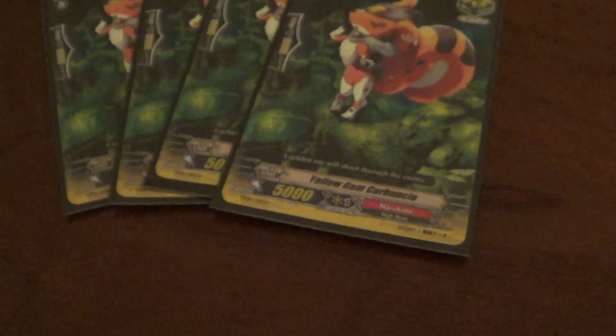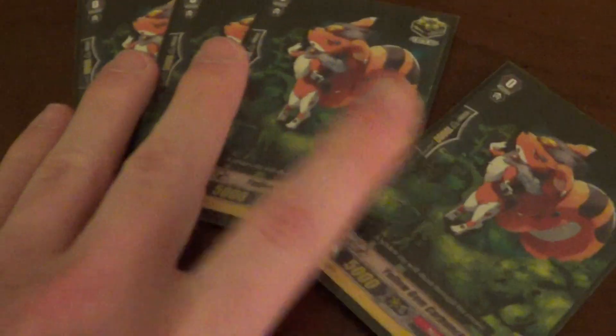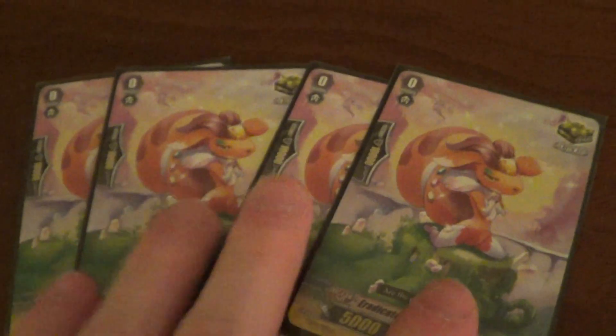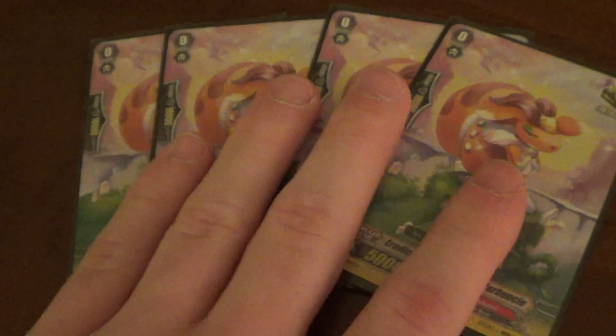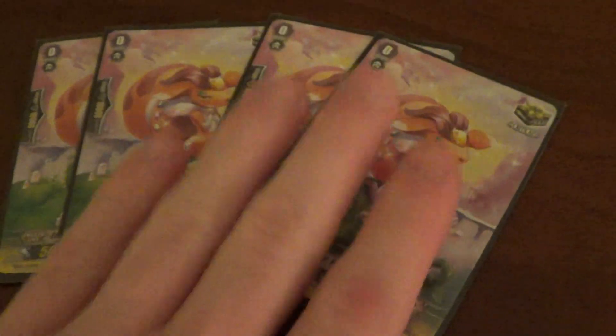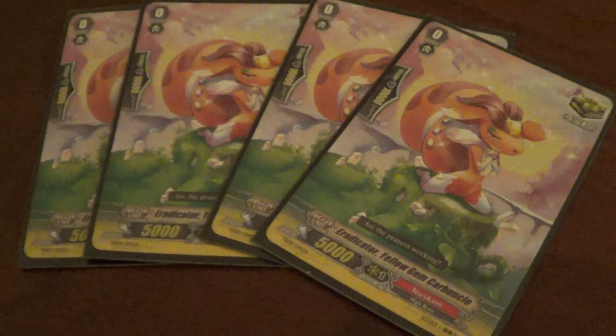Next we have four Yellow Gem Carbuncles — not much to say here, they're vanilla crit triggers, just more crit power. I also run four Eradicator Yellow Gem Carbuncles, which I can technically use because it has Eradicator in the name, making it a different card. The alt art also definitely helps. So another vanilla crit trigger — not much to really say here.